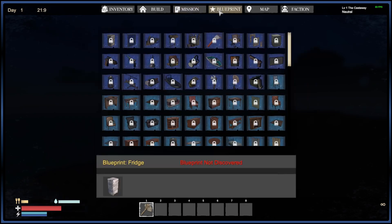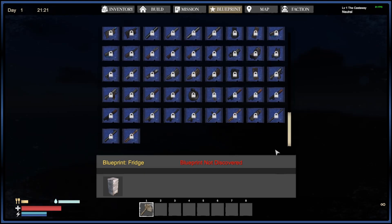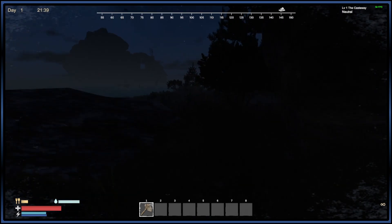And then you have blueprints. There are a ton of blueprints in the game that you can find in the world, and it's extensive. I'm going to show you what one of those blueprints looks like, even though it's super dark.